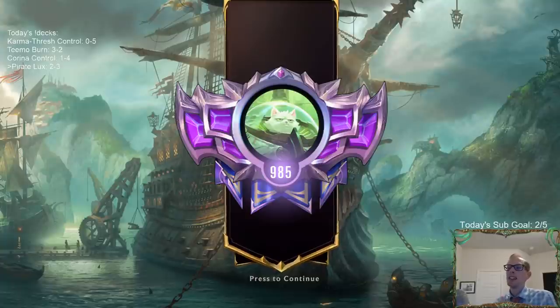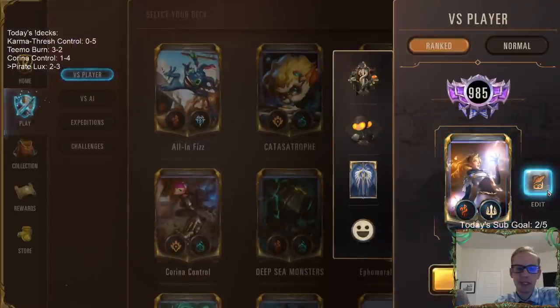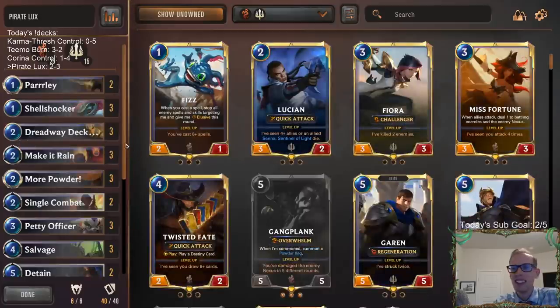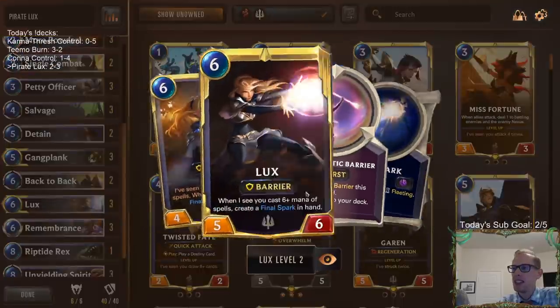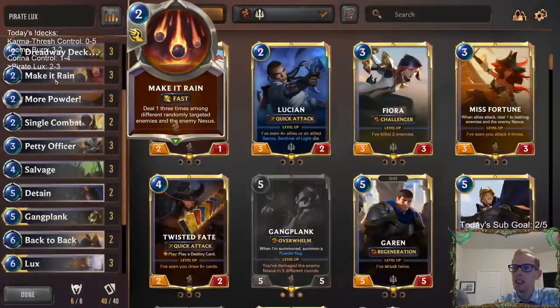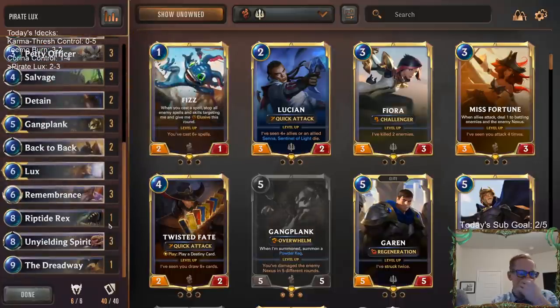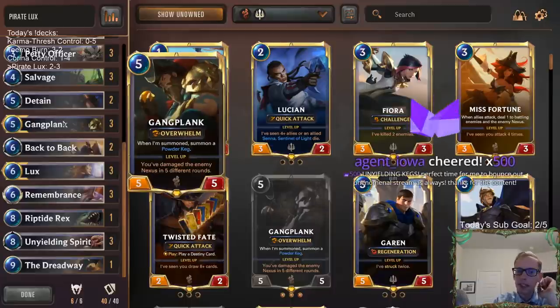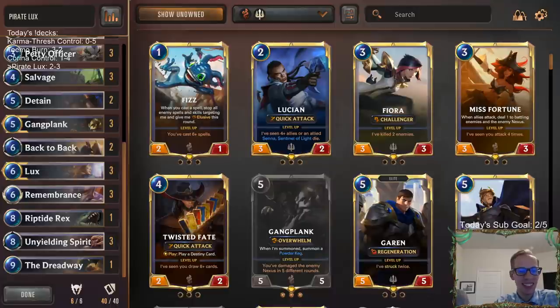We had that top-deck Make it Rain — that was the card I was hoping to draw. We had it the whole time. RNGesus doesn't always shine down upon you, but sometimes you have Lux and the light follows her, and you draw Make it Rain exactly when you need it. So there we go — Lux, Remembrance, Gangplank. Thanks Agent Iowa for the big-time cheer! Unyielding Kegs — heck yeah, thank you so much.